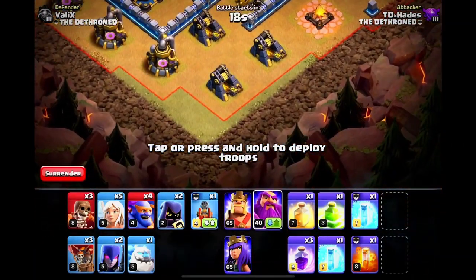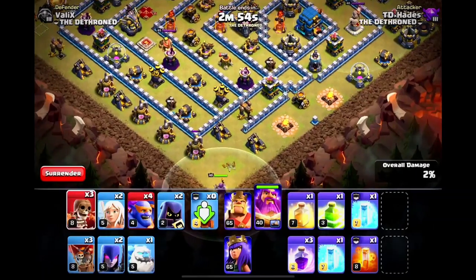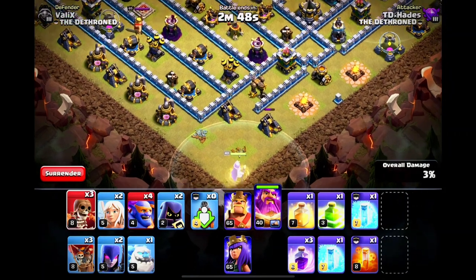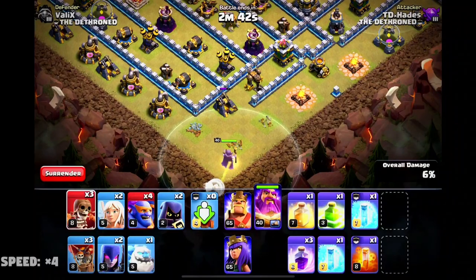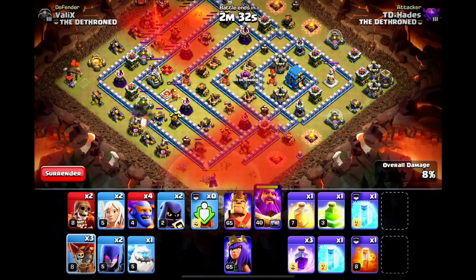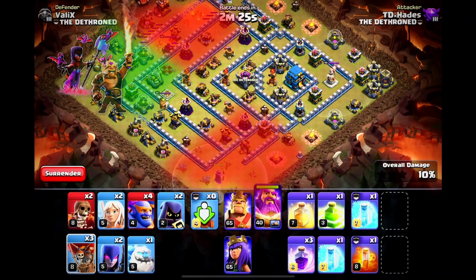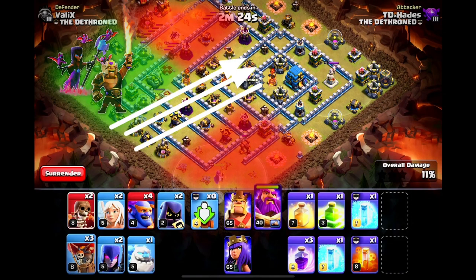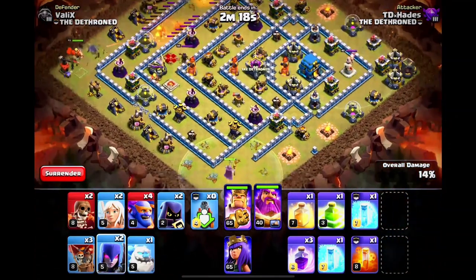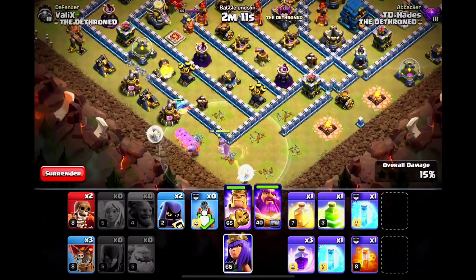Let's start the attack by deploying our Grand Warden at 9 o'clock, and our Flame Flinger way off at around 11 o'clock. We are doing this to create a much more precise and wider funnel, because the town hall is behind five layers of wall, and the kill squad path should be as narrow as possible to enable them to go to the core. Here the Warden will clear up this area, and the Flame Flinger will wipe out this area. And finally, we will use our third funneling unit — our King and Witches — to clear out this section of the base to create this narrow path to the core. If you're wondering why I didn't use the Flame Flinger at 3 o'clock to take down the town hall, that's because that area is protected by eight defenses, and layouts like this likely have Tesla farms and giant bombs there, so it's safer to avoid using our siege machines in such areas.